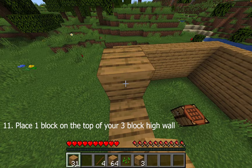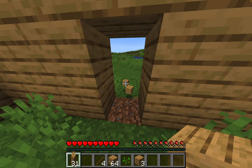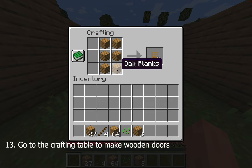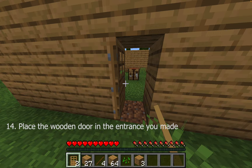Next, place one block on top of the three-high wall, then break two blocks to make an entrance — this is where you'll place your door. On the crafting table, make a wooden door by placing wooden blocks to fill the right side: exclude the far left column and fill the middle and right slots. That's how you make a wooden door. Place it on the entrance you've made.